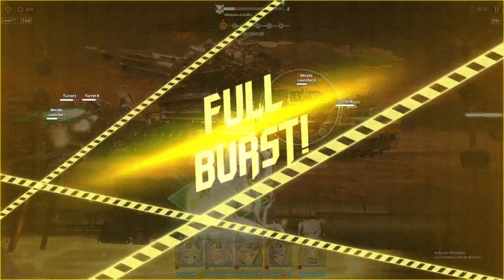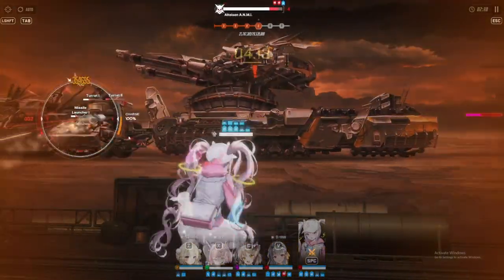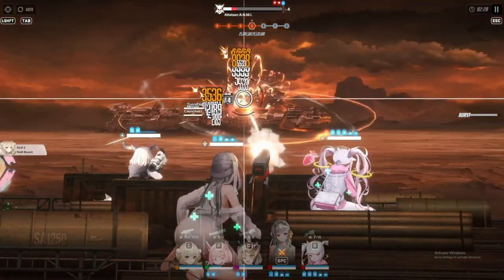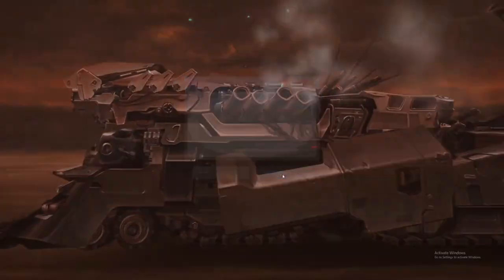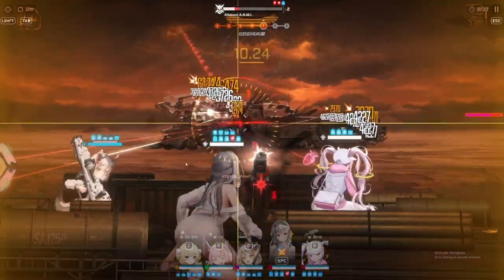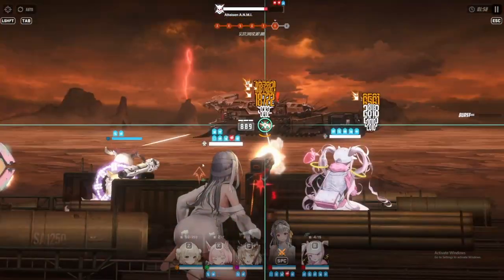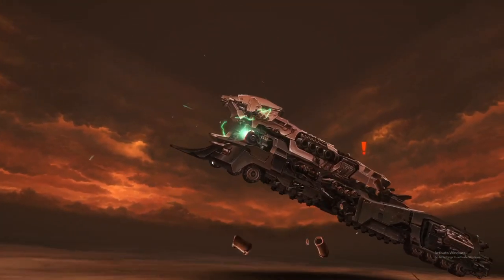Once the Train comes up beside your team, you want to destroy the missile launcher first with Alice, but usually you'll be playing Noah at this point. You want to make sure her taunt goes off and then pop Alice's burst to do damage and destroy the parts while Noah takes the heat. Then use Biscuit to get another burst off, and use Modernia's burst to nullify all the rockets coming at your team.